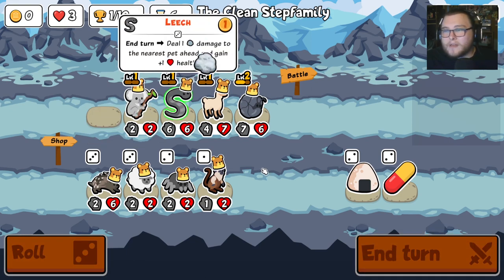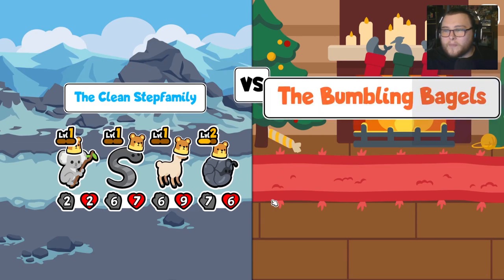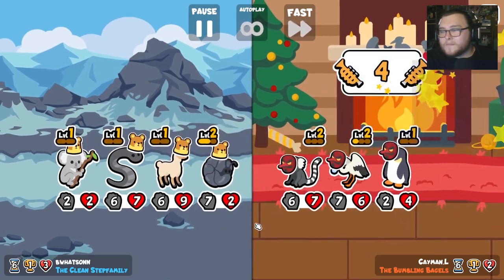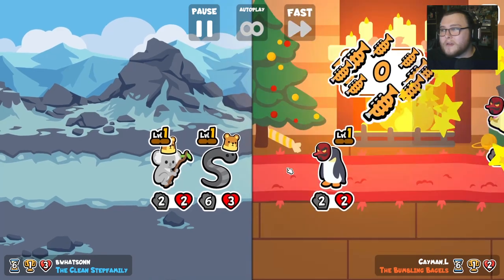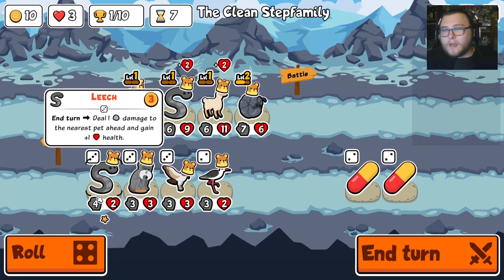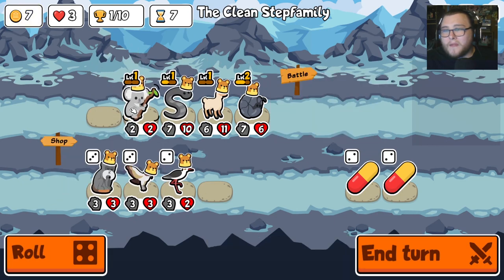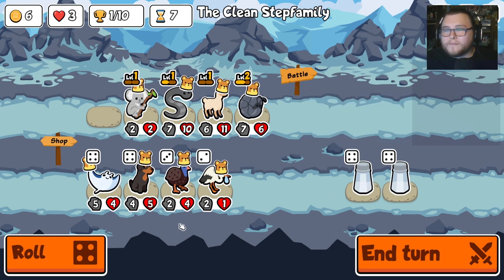And then whenever the llama gets big enough, we'll switch it over to the pill bug. Those were some great hits — now we kill the spider. We kill the dog and then we tie with the koala. That worked out really well. We stack a leech for sure. I don't really know what else we're looking for here — it could be anything.